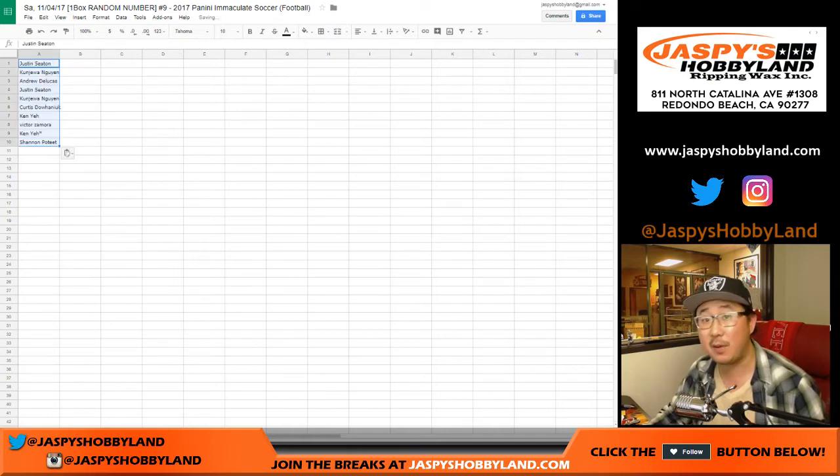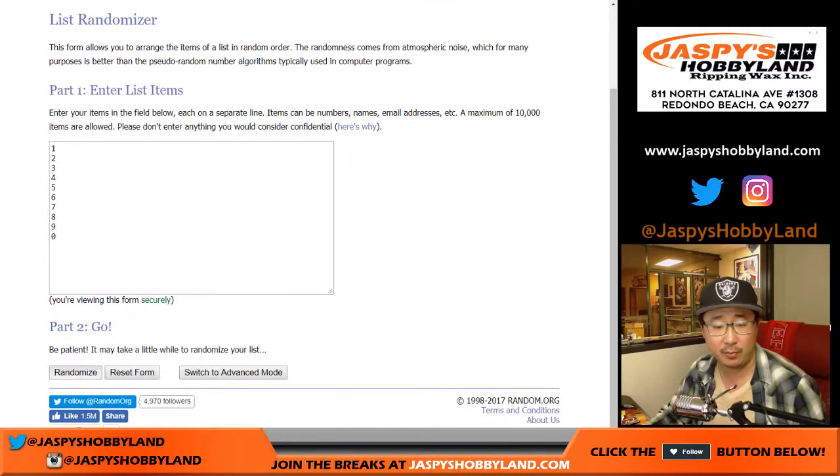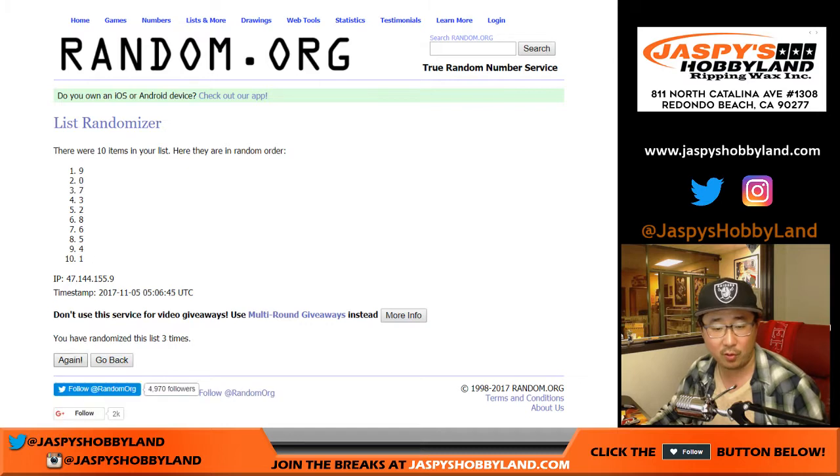And it's the second-to-last box of the case. The last box already up and already selling out, it looks like. Two and a five — seven times for the numbers, four down to two.